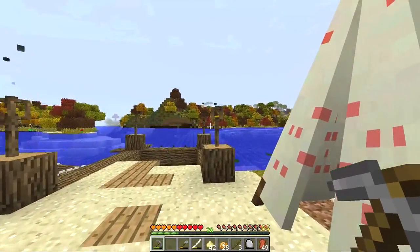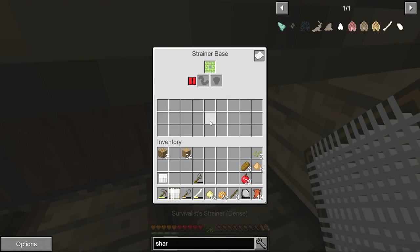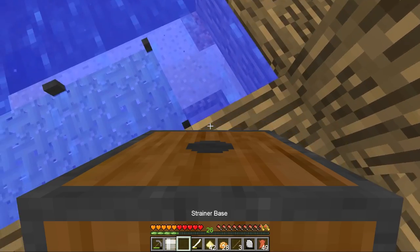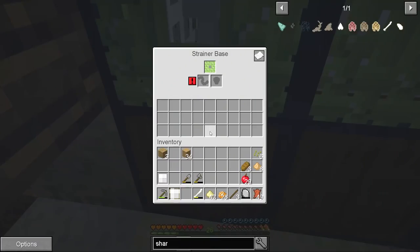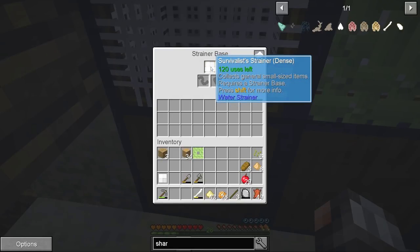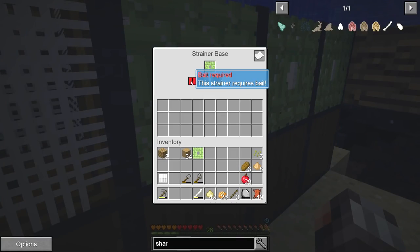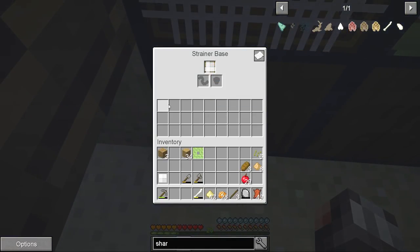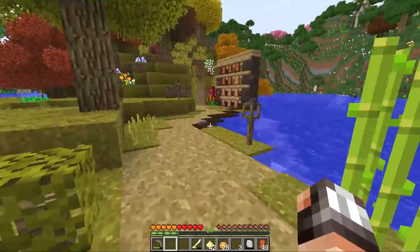Maybe we should start straining here — maybe we can put the survivalist strainer into one of our traps instead of both of them. Can we actually remove the net? Do we have to shift-click? Kind of — that kind of works. Let's put the basic strainer in there. I suppose we need bait, or is this baitless? This one says bait required, but this one actually doesn't need any bait whatsoever. Maybe we should make another one of these strainers and double up on getting some of those shark teeth.